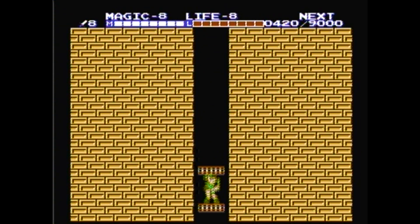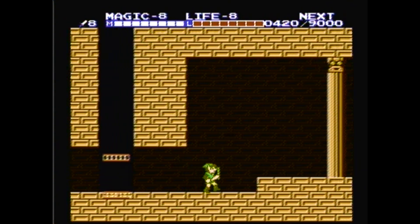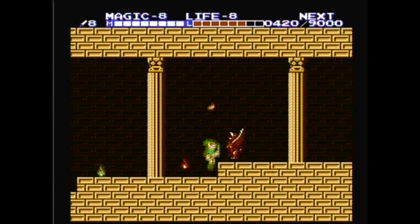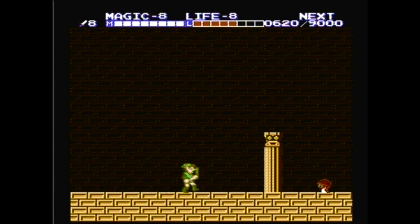We can ignore this one. And this is the third intersection, so we want to go right. I'm so glad I memorized this — it means I never have to look at a map for this place. Now, if I'm doing a randomizer, I would love a map, but since it's a randomizer, there can't be a map because the entire layout is randomized.